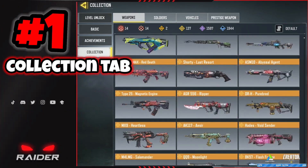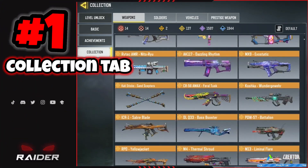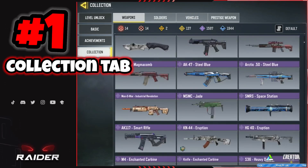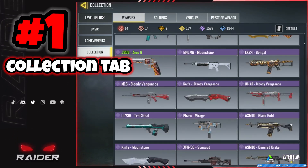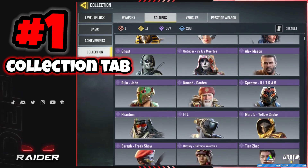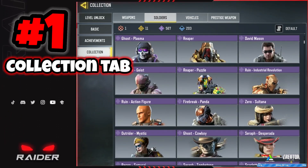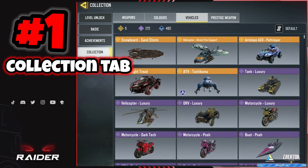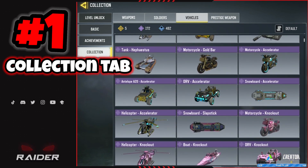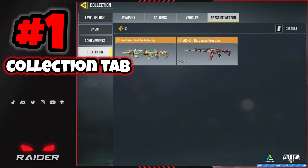This finally gives me a place to look at everything I've been collecting over the years — from mythic weapons to legendary weapons to epic weapons to rare weapons. The same goes for characters: mythic to legendary to epic to rare. It even does the same thing with your battle royale vehicles, from the surfboard to the helicopter. You can look at them all here, including your prestige weapons.